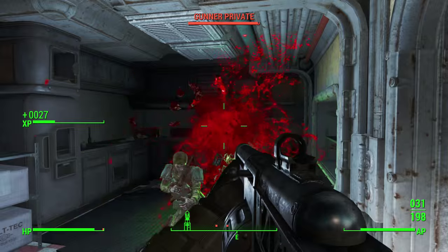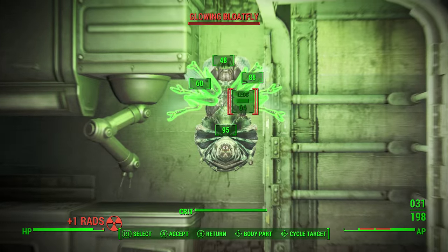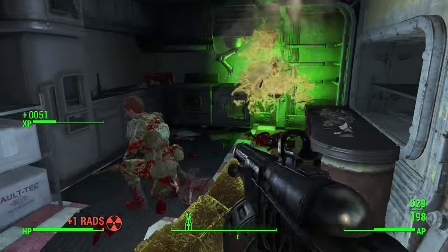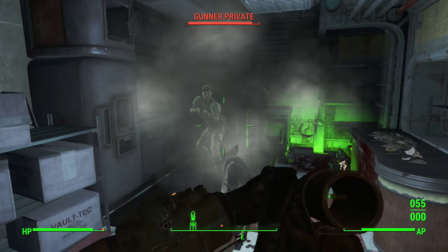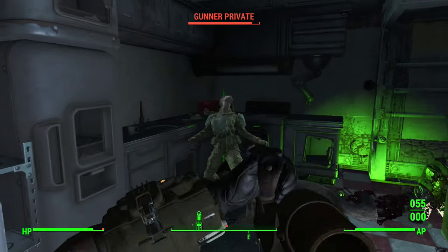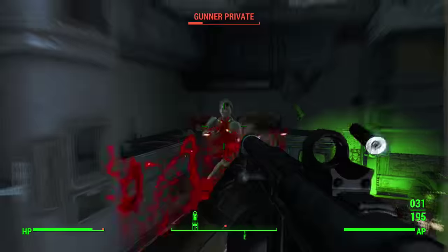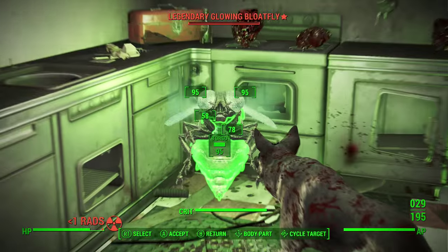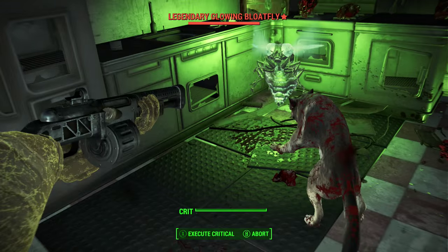Once you have your syringer rifle and as much blowfly larva syringer ammo as you want, you're basically just going to go out and find enemies to kill. The idea is to shoot enemies before you kill them with the blowfly larva syringer ammo — just one per enemy — and when you kill them, a blowfly will spawn from their dead body.